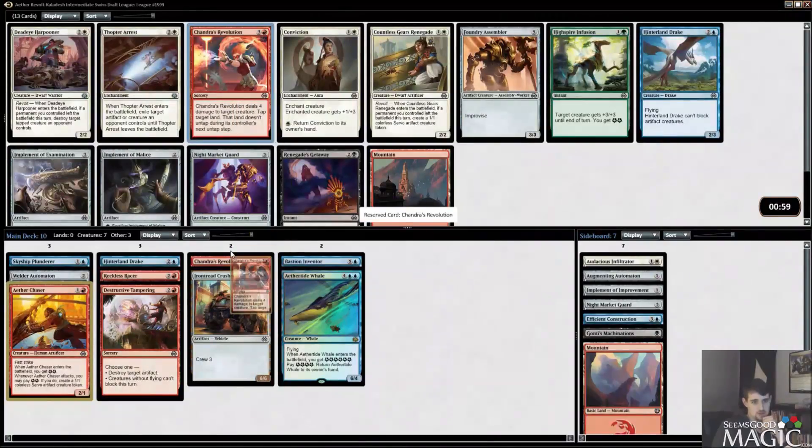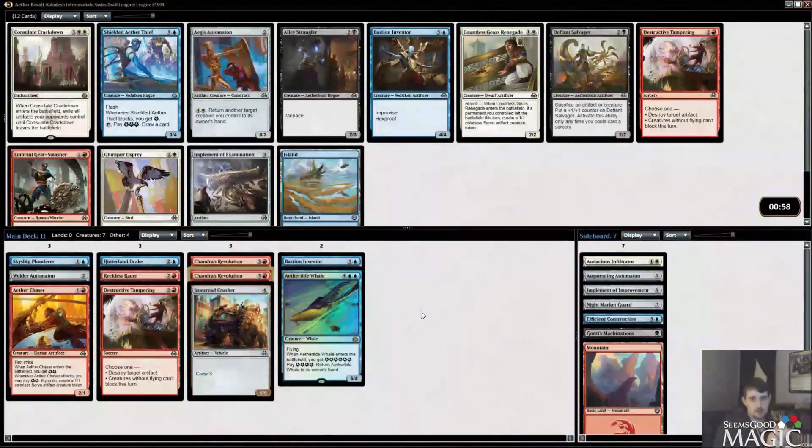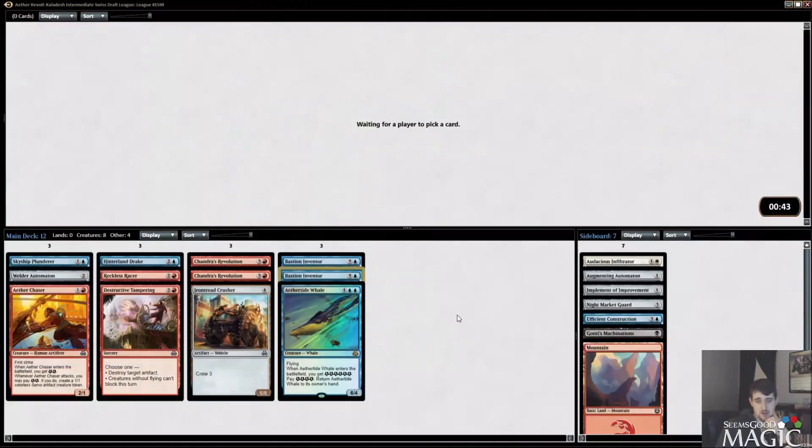Hinterland Drake, implement, another Chandra's Revolution — pretty happy to pick this one up. Would really like an Aether Swooper and a Sweatworks Brawler. Another Bastion Inventor — I'm pretty okay with this too. I don't think I'm going to take the Shielded Aether Thief here — it's fine in these decks but not at its best. Sweatworks Brawler is really what makes this deck come together, but Bastion Inventors are okay as well. We could get a late Sweatworks Brawler, which would be sick.